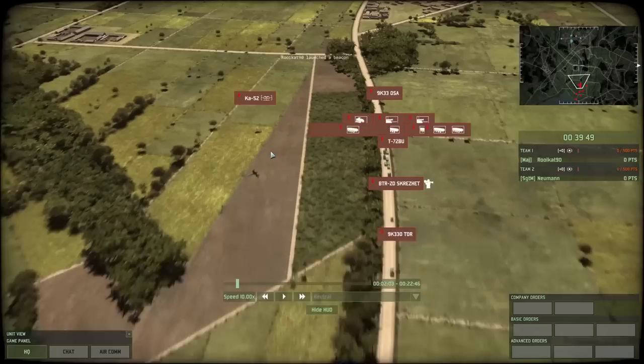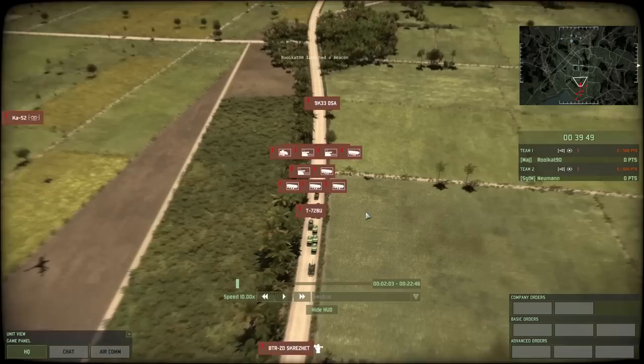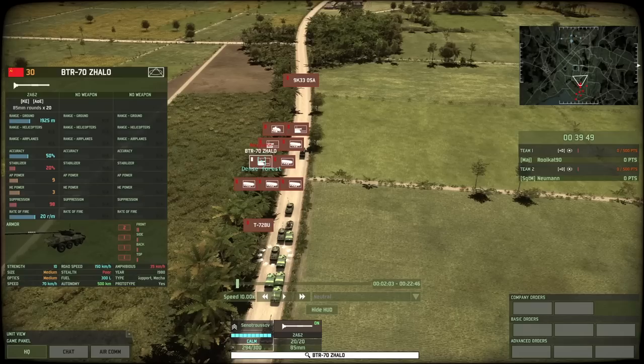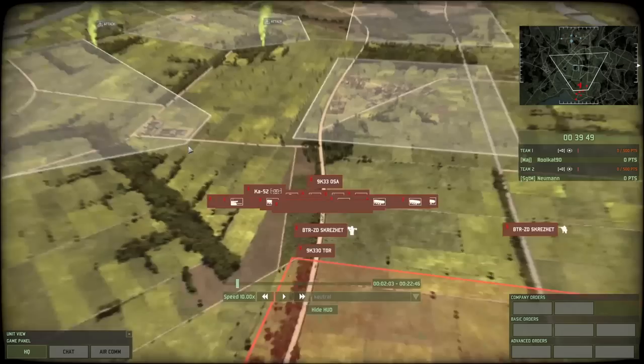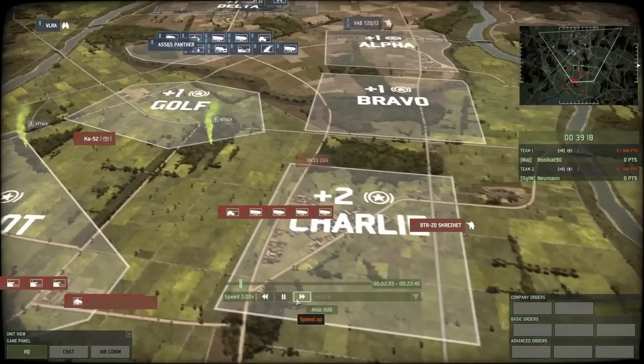Let's have a look at what he was bringing and where he was bringing it to. Left flank: scratch jets. Middle, mostly: Ka-52, OSA, a bunch of BTR Jalos — three of those — a T-72BU, and a whole bunch of Gornostrelki. In essence, he's doing the polar opposite to what I'm doing — the Russian counterpart. He has a bunch of sacrificial infantry units, a heavy tank, anti-air, and fire support vehicles. Now the BTR Jalo doesn't exactly convert to an AMX-10RC; I would argue the AMX-10RC is better because it has medium stealth, which allows it to spot the enemy sooner than it gets spotted. Much like myself using two AMX-10RCs to try and spot, he's using his Ka-52.